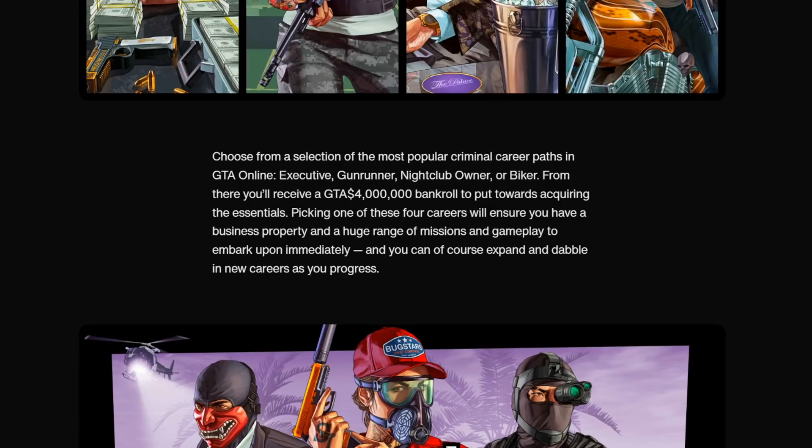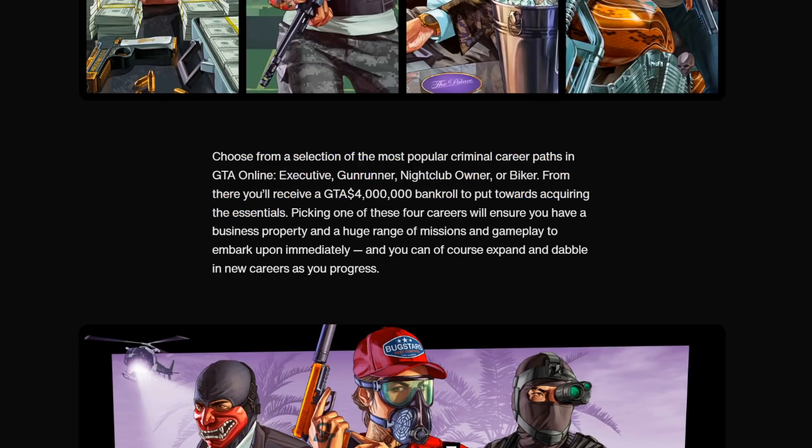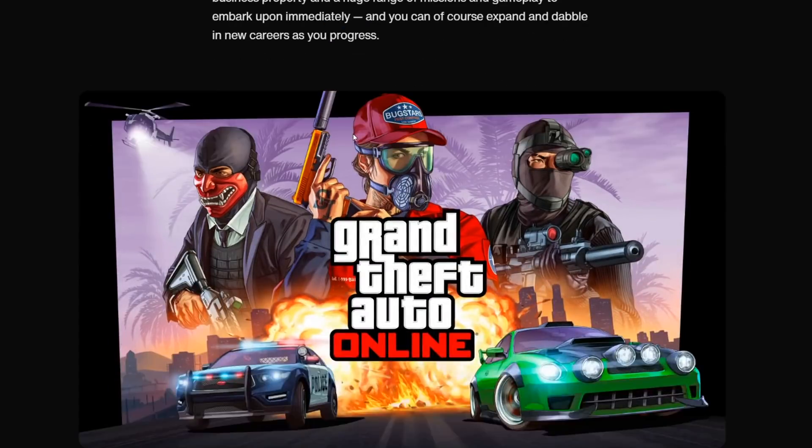Obviously if you're a player who already has a lot of money, you're not going to do this. But it's not terrible — if you actually have no money and just want to start from scratch, you get to choose between the CEO, which most people would probably pick, gun runner which is also not terrible, nightclub, or biker which I'd probably stay away from. The CEO and gun runner are going to net you the most money. Honestly, you're going to pick whichever one gets you the Kosatka the fastest, because the best way to make money in the game is the Cayo Perico heist. Four mil is a good amount of cash to get started if you're not spending it on supercars.